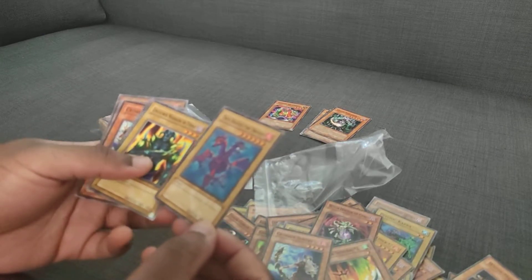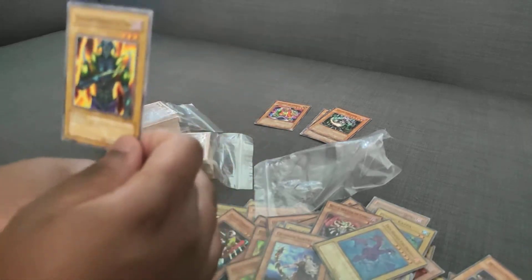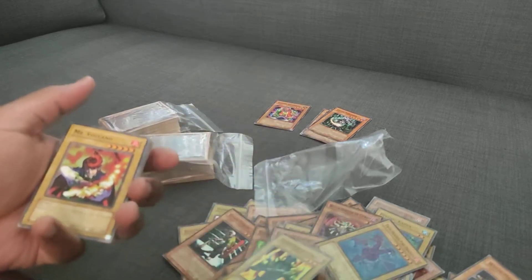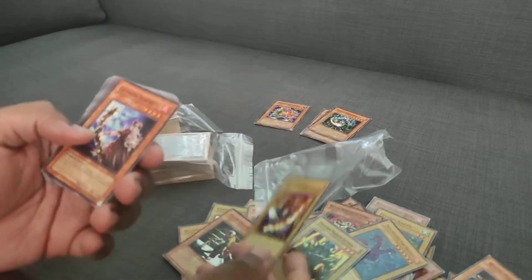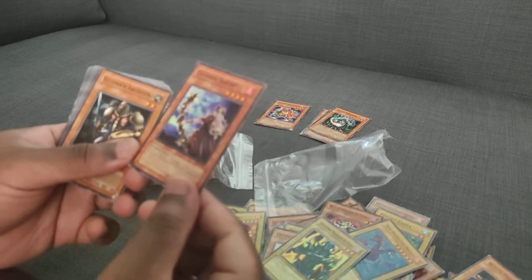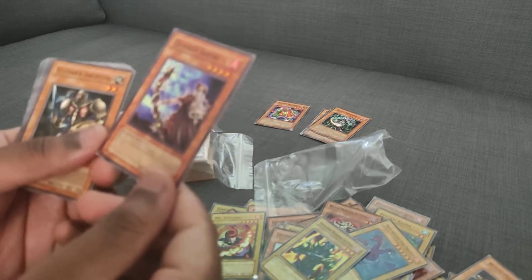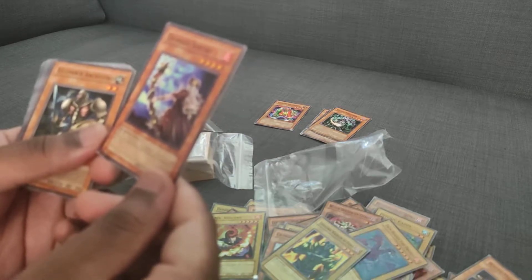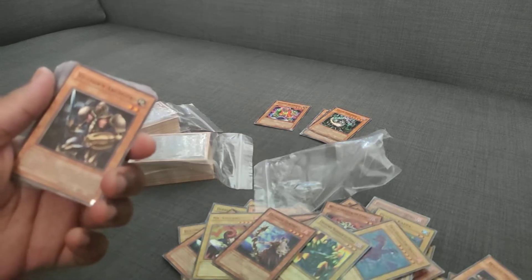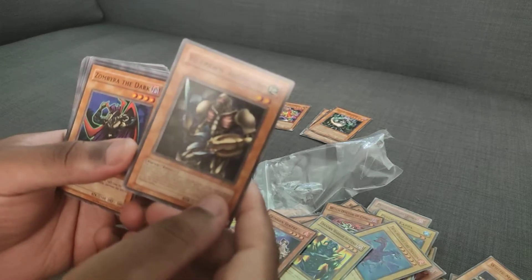Twin Headed Fire Dragon. Unknown Warrior of Fiend — what type is this card? It's a warrior. Mr. Volcano, Crimson Sentry. Offer this face-up card as tribute to return one or more monsters destroyed by battle during this turn to the bottom of your deck — for all those garnets you need.